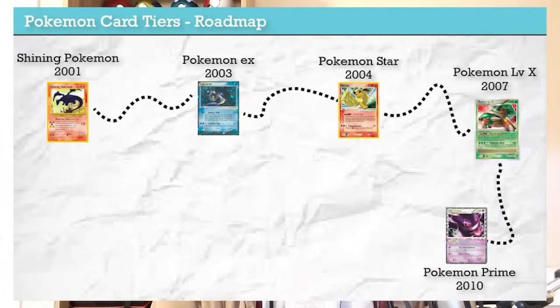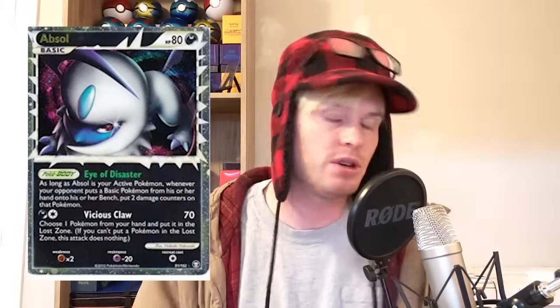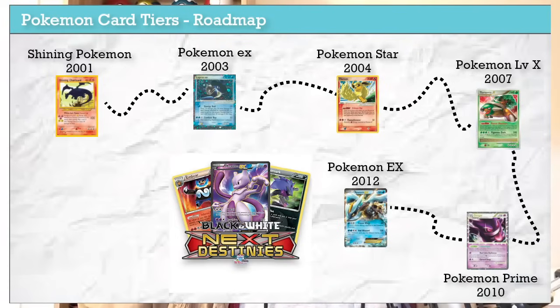Next we get Pokemon Prime — kind of an exception because Pokemon Prime behave no differently than a normal card. The card design is unique: it's exiting the frame with a sparkly border, and the cards are very powerful. They don't say 'Prime' in their name; you can just tell by the art style. This came around in HeartGold/SoulSilver, February 2010 in the English edition — just an opportunity to do something unique artistically and create really powerful cards useful in the meta.